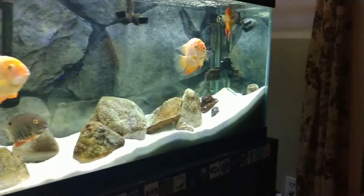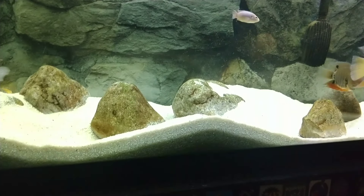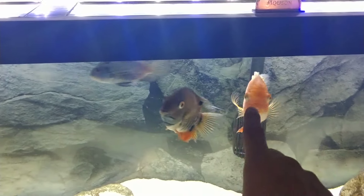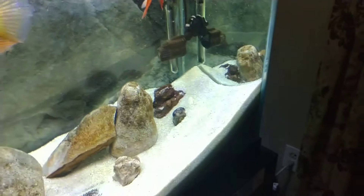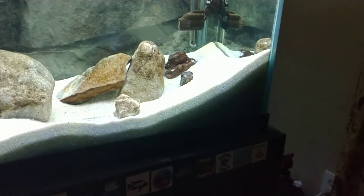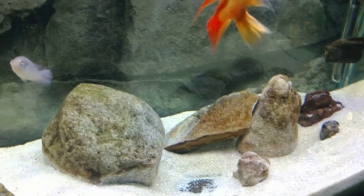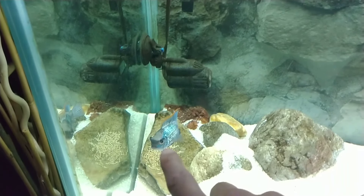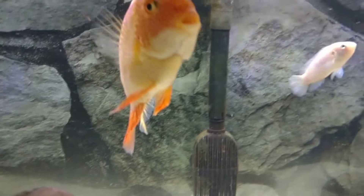Over here you can see these guys — they're paired off. These two are a pair and those two are a pair. From this end, about right here, it's these two guys — that's their little domain. And over here, you can see how they scooped up the sand and threw it in the corner — that's these two guys. That little area over there is theirs. There's one jewel cichlid that just roams around the tank.